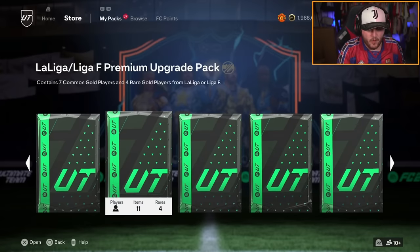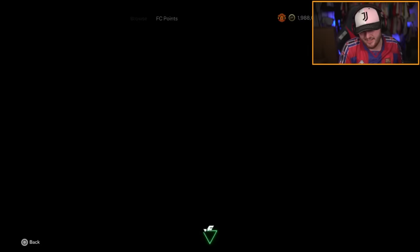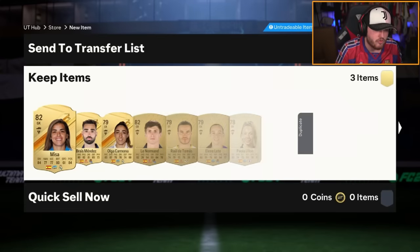These cost a full team of 11 rare golds from anywhere — chemistry or anything like that doesn't really matter. In return, you get yourself 11 players that are 7 common and 4 gold from a specific league. They look a bit like this — you'll open it like the 25k premium players pack, but you get an extra rare.